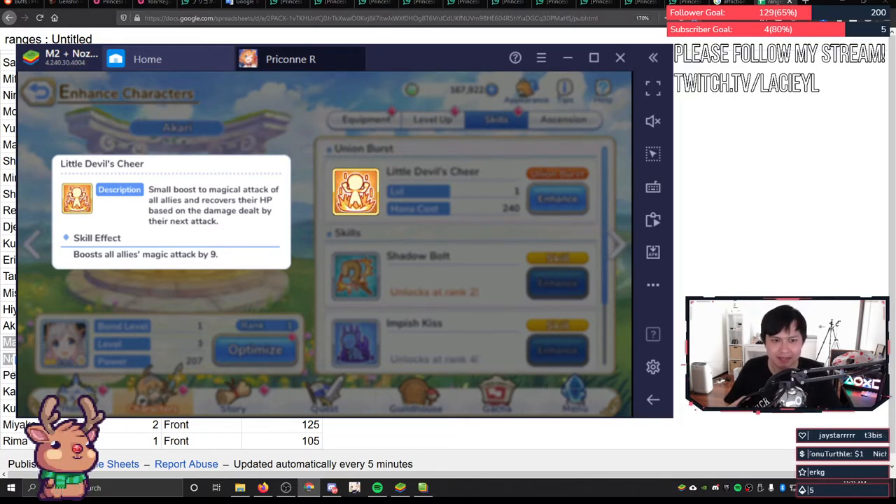On barriers: barriers of the same type are not stackable, and following the earlier principle, if they're not stackable, they will overwrite. An interesting mechanic is that if you're able to completely negate the damage from an incoming attack that also debuffs, you'll also be able to negate the incoming debuff as well.